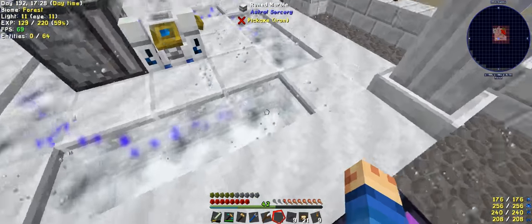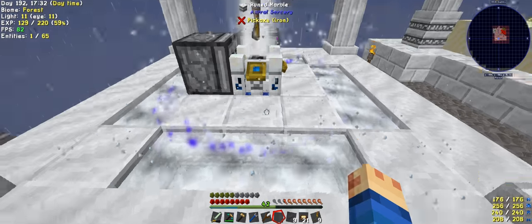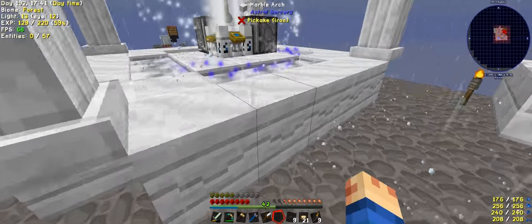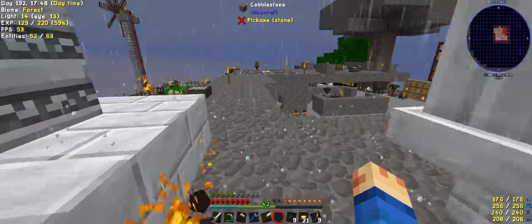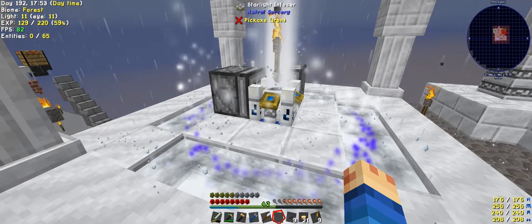It seems not, because this is the missing block. Place that and it starts working. So you can't actually change anything in this, and you need two sides to read or write to this. This is the problem I'm having with the astral sorcery stuff — there's no way that I know of to detect missing starlight to automate it. I haven't gone through the book completely and tried to find it.